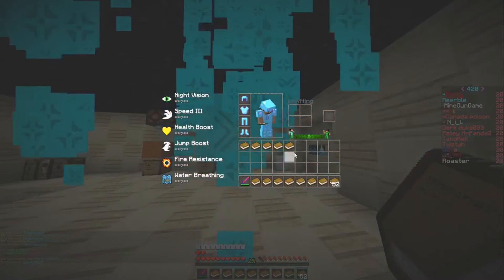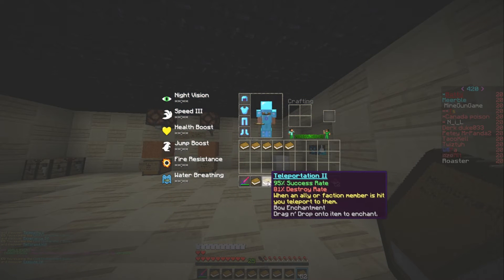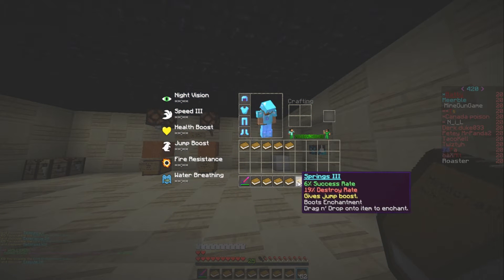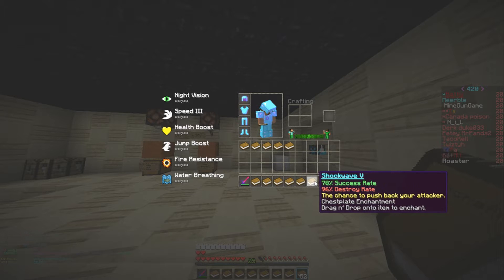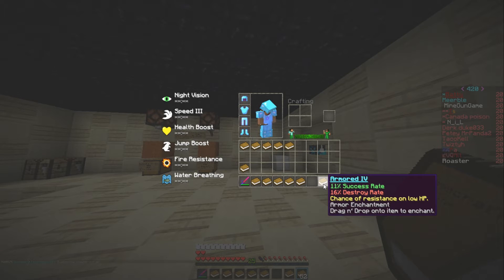I saw some quite nice books there already. Let's just have a look down here. We've got pretty bad books. Oh my god, Cactus 2 at 4%. Shockwave, I will take that. Armoured 4, everything else is ripped.